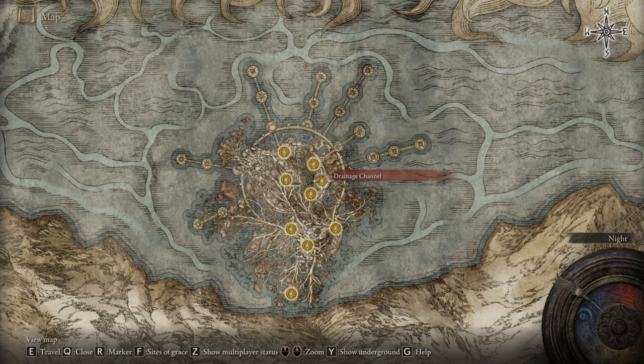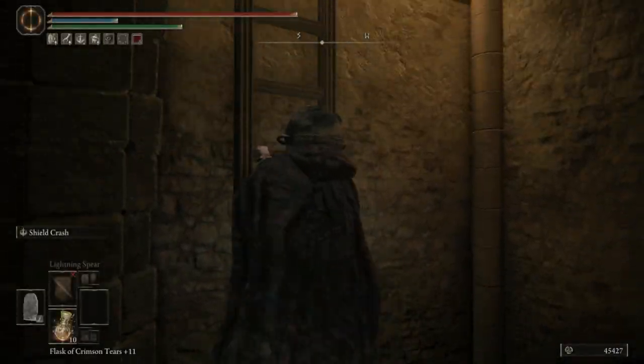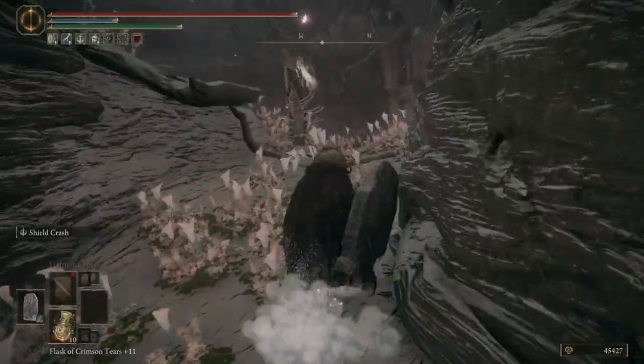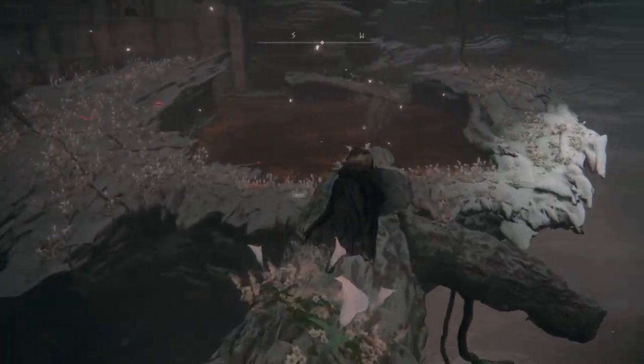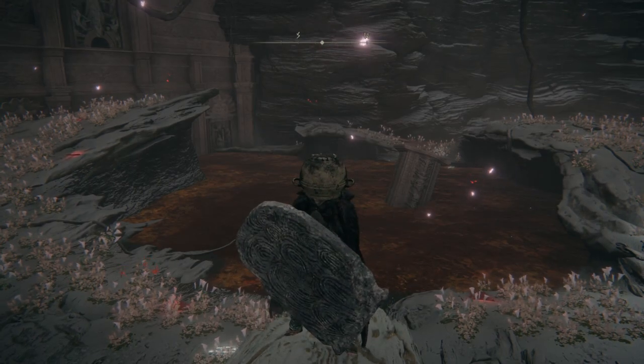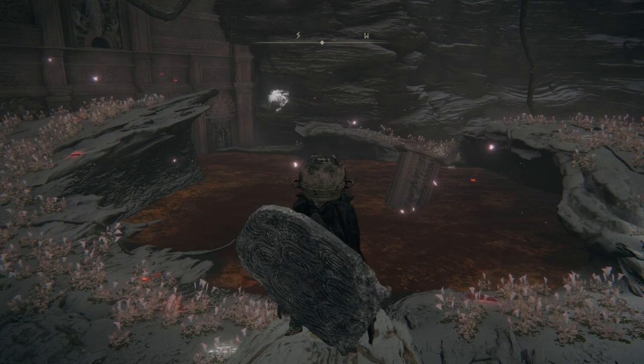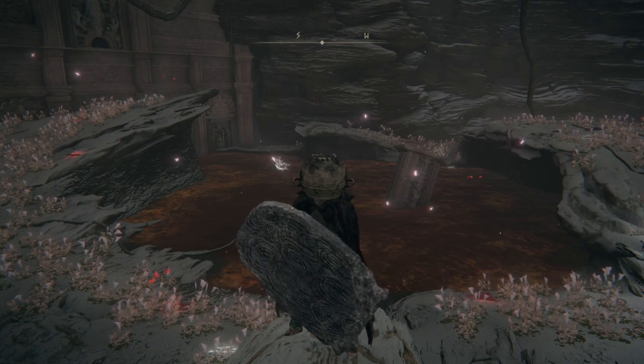Then go and defeat the boss at the top of Windmill Village in the northeast of the Altus Plateau. Talk to her at the Grace that spawns after that, and then move on to the Howling Tree Mega Dungeon. From the Drainage Channel Site of Grace, turn back and head up the ladder. Climb up until you reach a branch, jump from here to the other side, and a boss will spawn in the pool. Defeat the boss and return to the Site of Grace, then come back to the pool again, and you will find dual signs on the floor — one to go against Millicent and one to help Millicent. After this, the questline is complete.